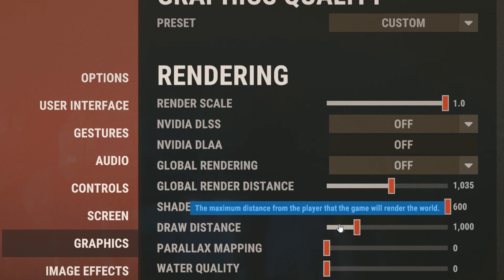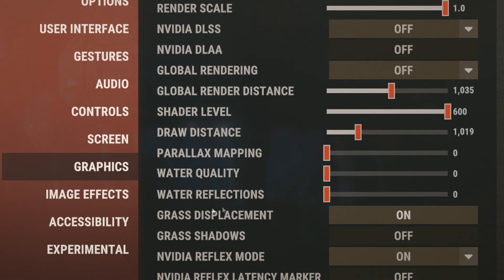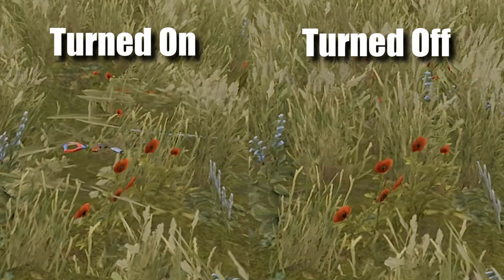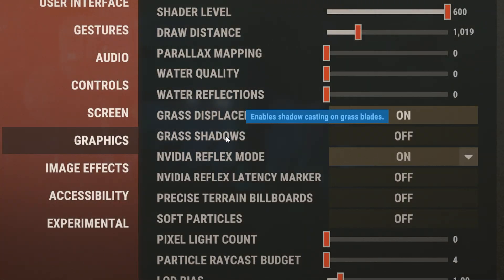For draw distance, I keep it on 1000, but if you want you can turn this up to 2000. For parallax mapping, keep this on 0. For water quality and water reflections, keep both of these on 0 as well. For grass displacement, you're going to want to keep this on, as having it on makes it way easier to see dropped weapons on the floor. For grass shadows, turn this off.